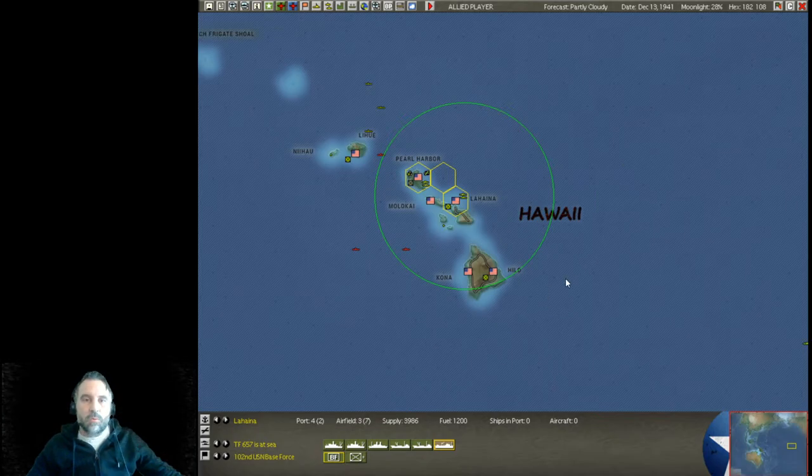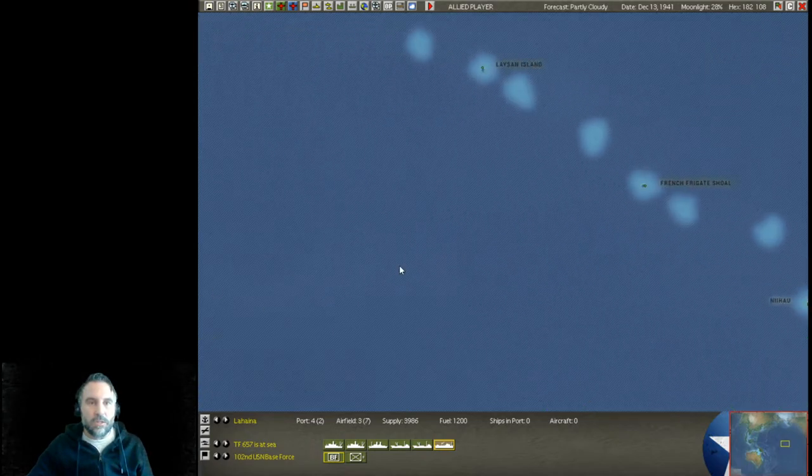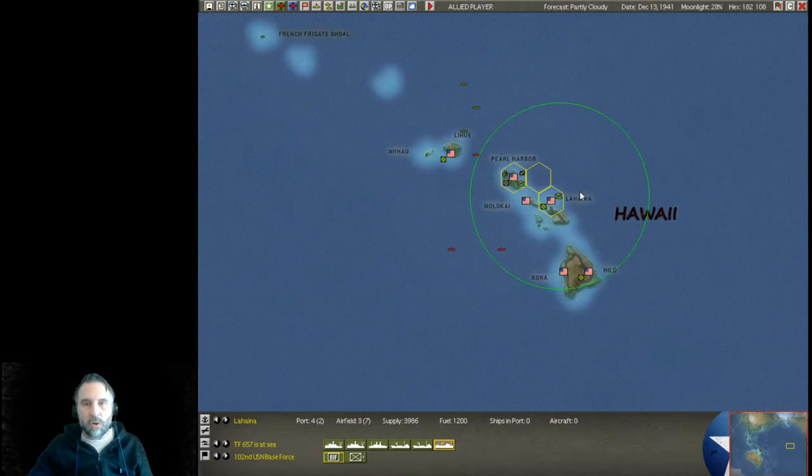Today we're going to continue on with our let's play of Gary Grigsby's War in the Pacific Admirals Edition. We are setting up turn six, on December 13th — now a few days, six days past the Japanese bombing of Pearl Harbor. Their main task force is somewhere out here, probably to the west of Pearl Harbor.